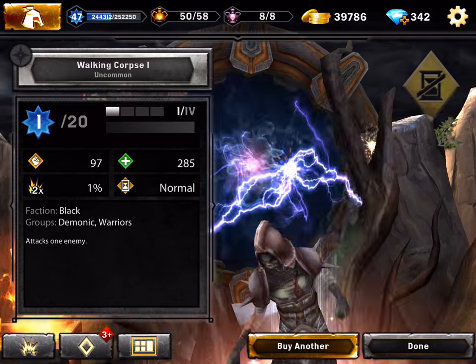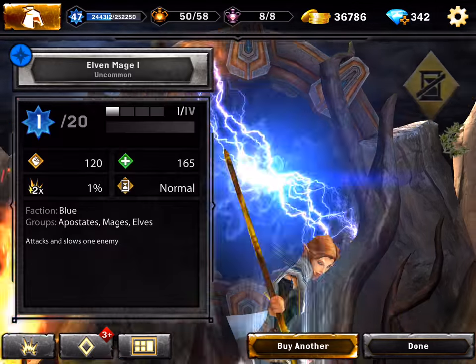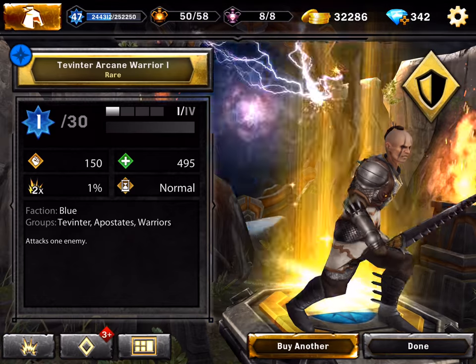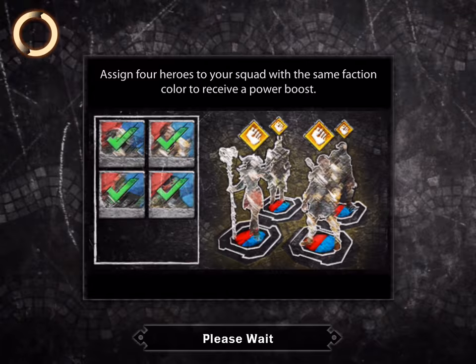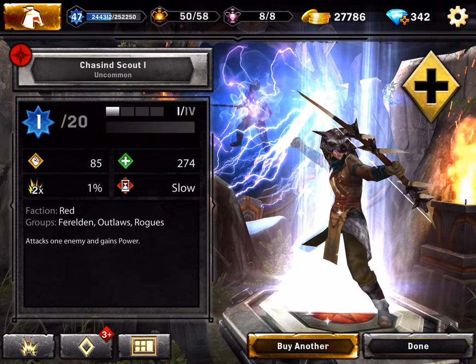We're gonna buy the 10 pack and go slow motion on that, but before we do that we will grind a little bit, so it's not gonna be only pack opening. I know you guys have been waiting for me to get legendaries — I've been waiting the same. We got Cassandra Pentagast, we're getting more and more good units.